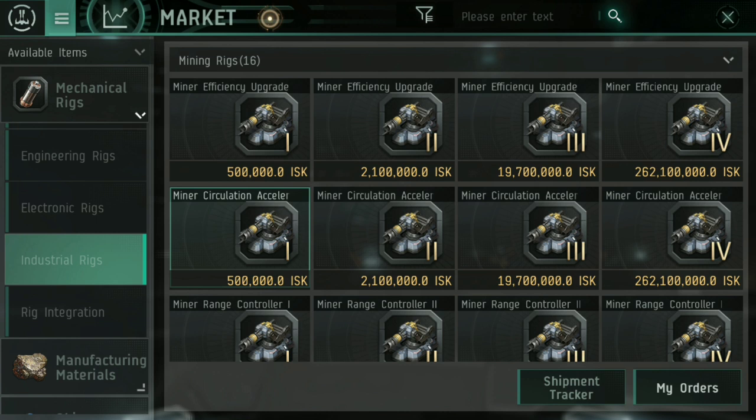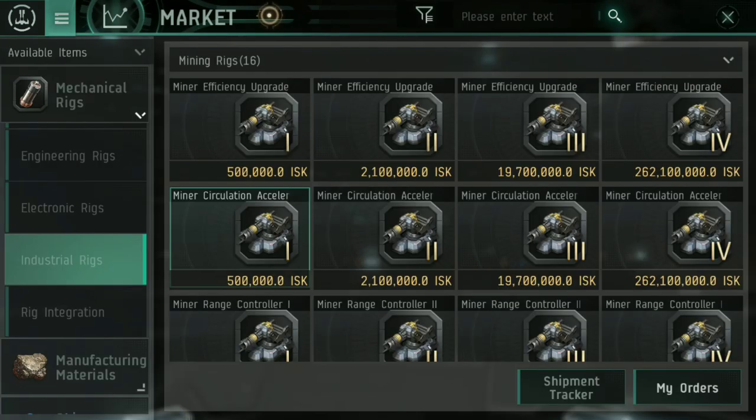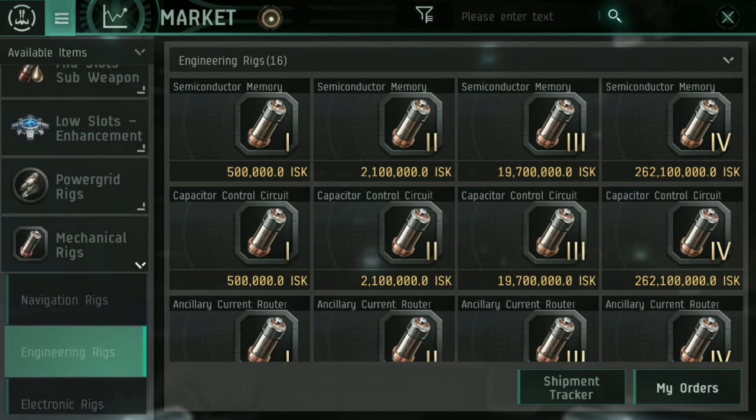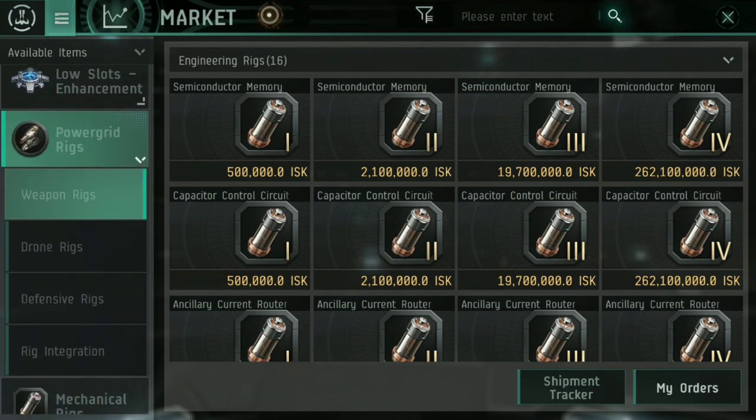These can get expensive — a Circulation Accelerator is going for about 3 million out in nullsec and around 4.85 million here in Mass, but they're not cheap. They are worth equipping though, and those are just the basic ones. Get the basic ones on there and then upgrade as you go. For mechanical rigs those are the only two I would really worry about — you can go into engineering rigs to increase your capacitor or whatever, but I don't bother with it. Stick with just those two in the mechanical rigs.